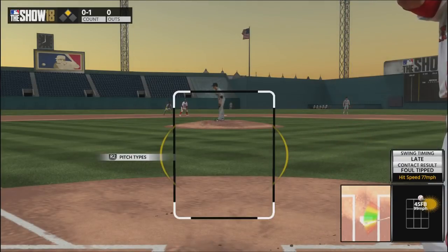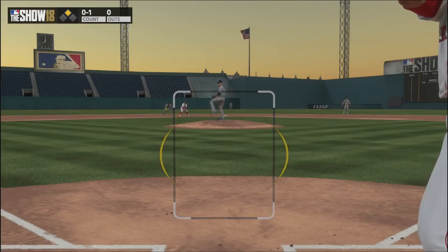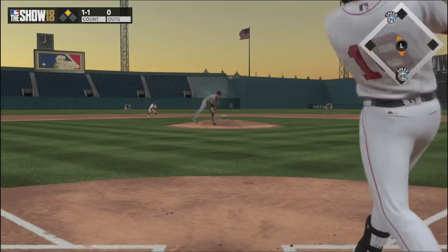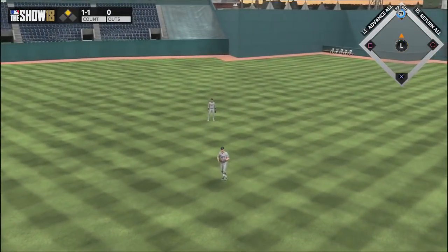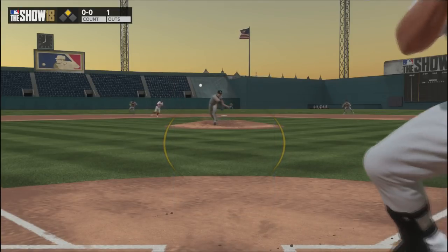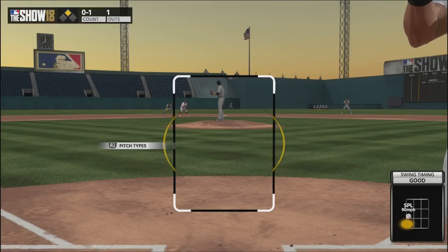Not to say contact isn't important — it's very important — but when you have good contact and good vision it also allows you to do some other things while approaching your at-bat that you might not be able to do with lower vision guys. Just be mindful of how important vision and contact have become, and don't think you can go with power all the way across the board with guys that have like 10 vision. They've significantly shrunk the size of the PCI and how much vision affects it.